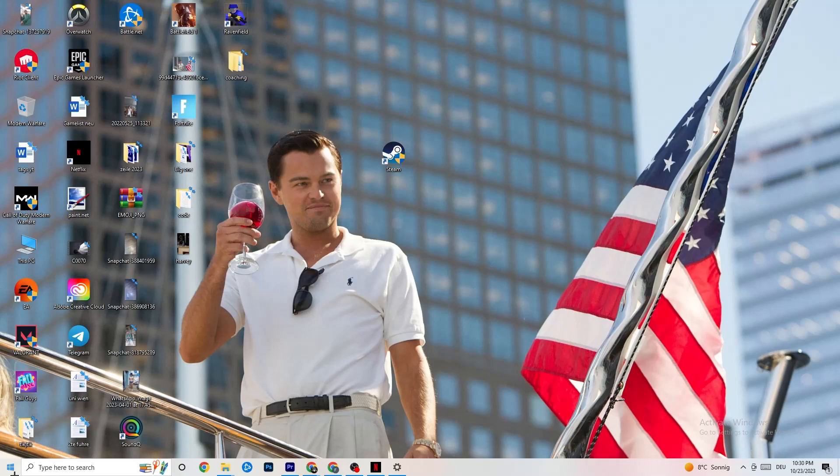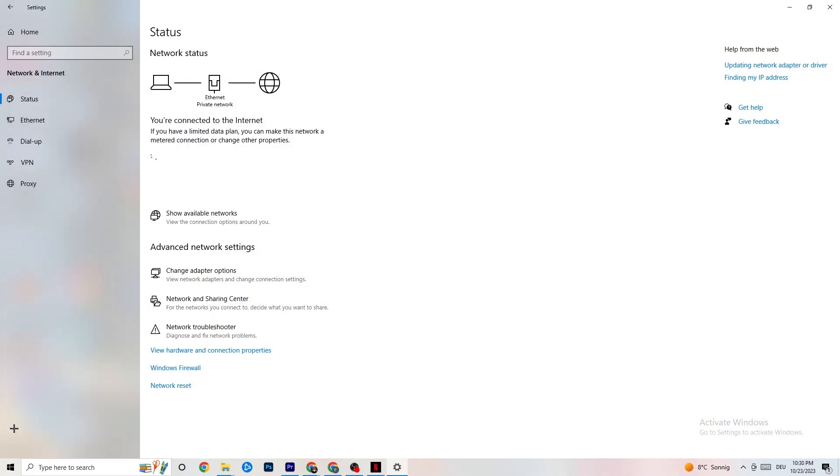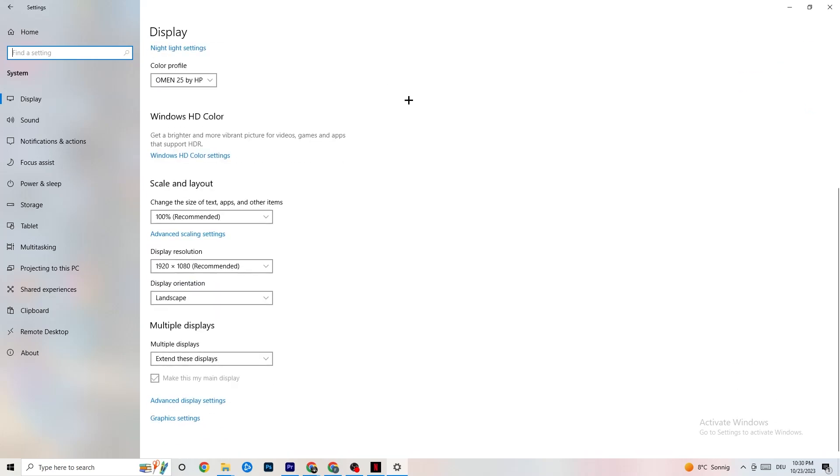Next, open Windows Settings by clicking the Windows key, then go to 'System.' Under 'Display,' identify your main monitor — if you have two monitors, make sure to select the correct one. Scroll down to 'Scale and Layout' and change the size of text, apps, and other items to 100% as recommended. The display resolution should match your in-game resolution — for example, if you're using 1440x1080 in-game, set it to the same here.